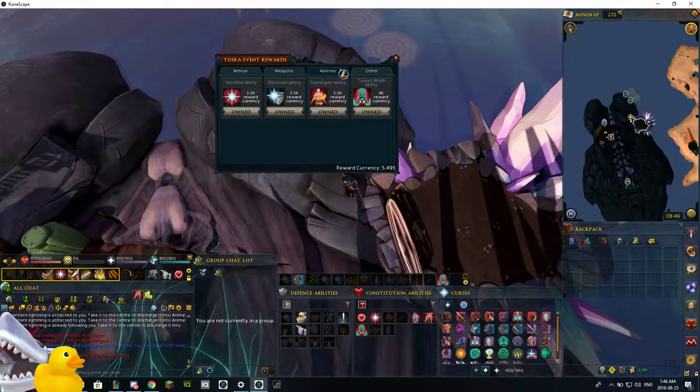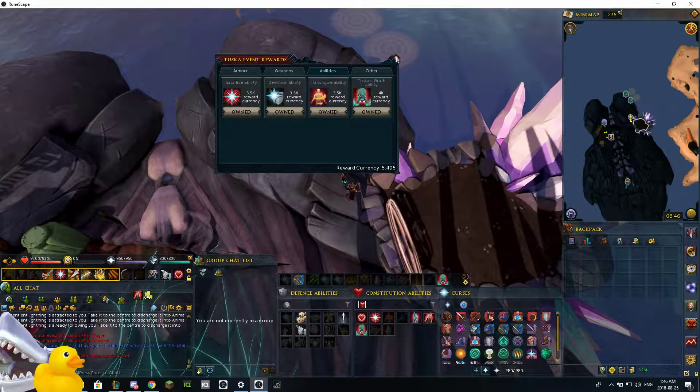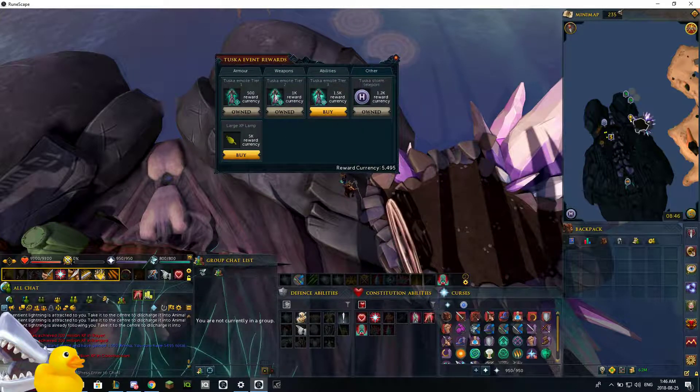And then they don't really get anything else. There are some other cool things you can get from here too. I'll go over the animations at the end. You can get three animations, and there's a Tuska home teleport animation.